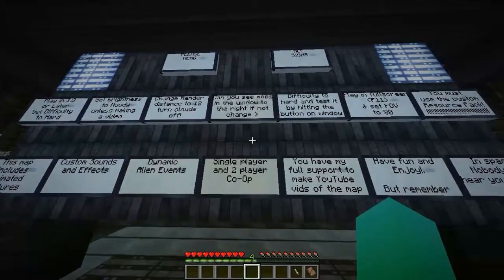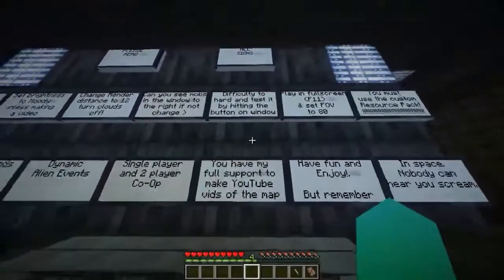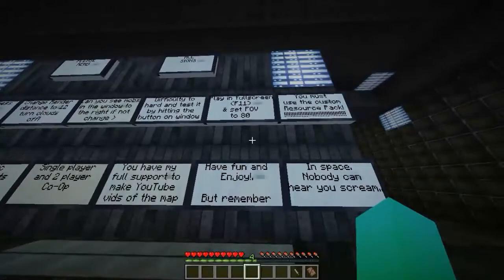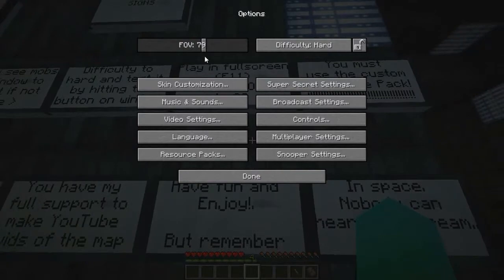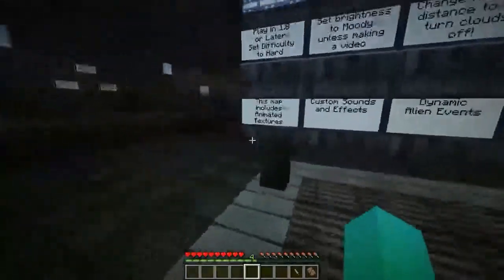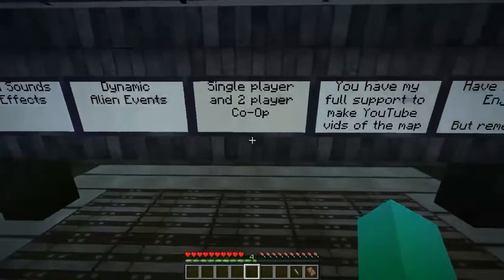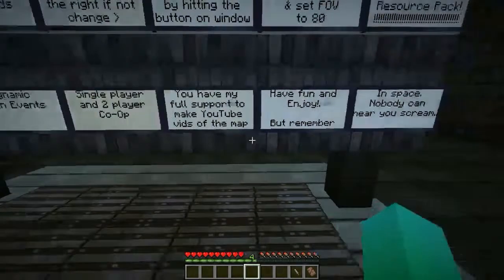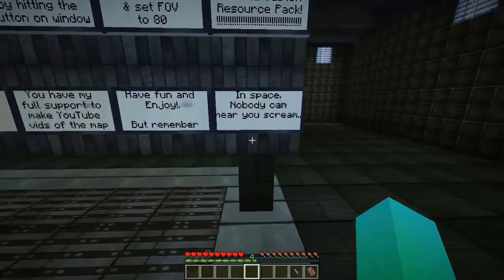Can you see mobs in the window to the right? Yes, I can. Difficulty to hard — test it by hitting the button on the window. Play in full screen and set field of view to 80. You must use the custom resource pack. This map includes animated textures, custom sounds and effects, dynamic alien events, and single player and two-player co-op. You have my full support to make YouTube videos of the map. Have fun and enjoy, but remember: in space, nobody can hear you scream.